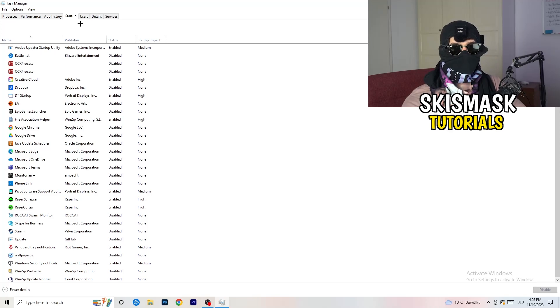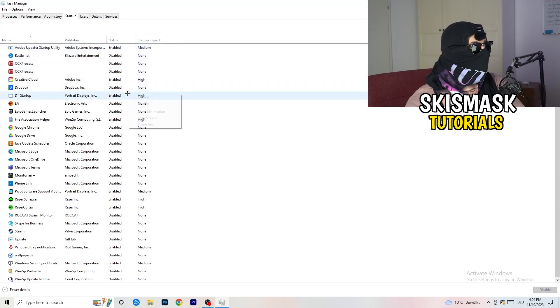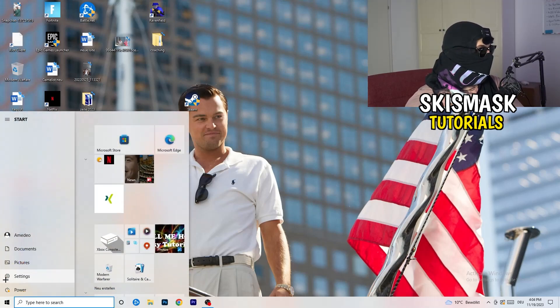Now click on the Startup tab in Task Manager. A lot of problems start here — if you have too many programs starting when you boot your PC and running in the background without you knowing, it will cause FPS drops on a low-end PC. Go through the list, right-click any program you don't want to run, and click Disable. Once finished, you can close Task Manager.